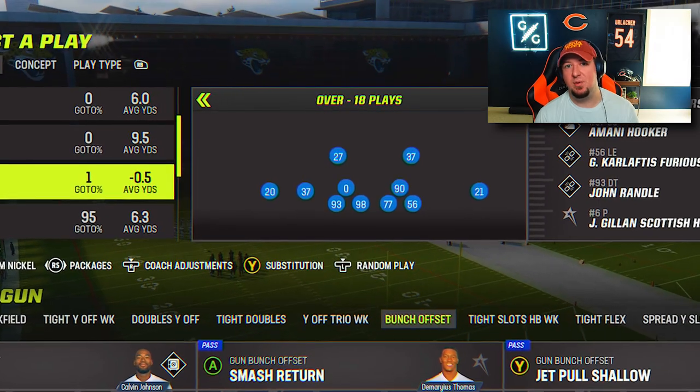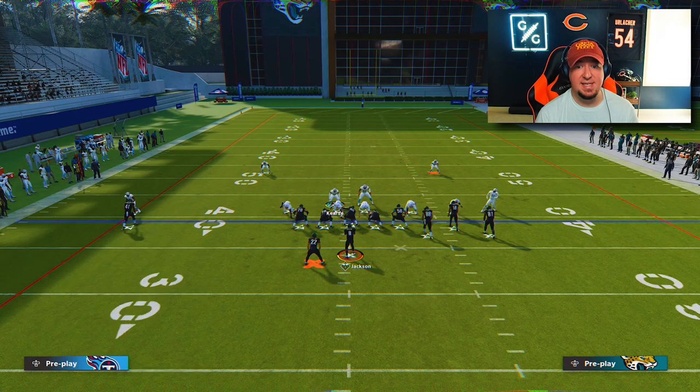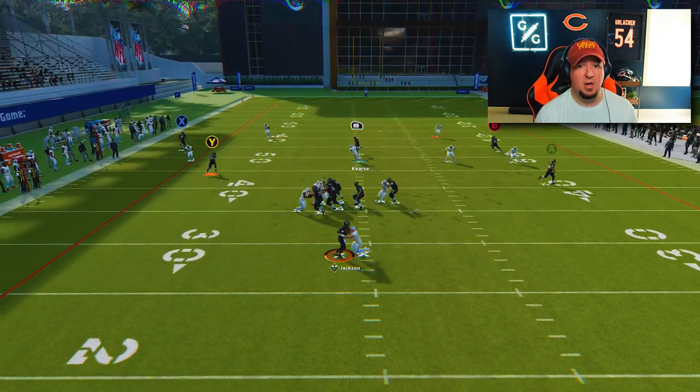The most popular defense at the beginning of the year was the Nickel Over, and the reason is that it was one of the easiest formations to blitz from in the game. Simply pinch your defense, blitz a linebacker, use the other, and if they go five out with their offensive approach, you'll end up with free pressure off the edge. This is one of the best blitzing formations due to the ease of setup — it's literally basically one or two steps, so quick to set up.